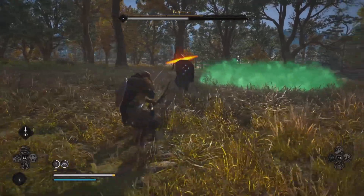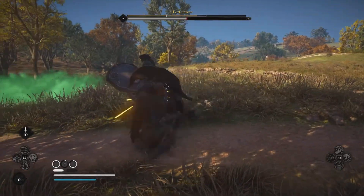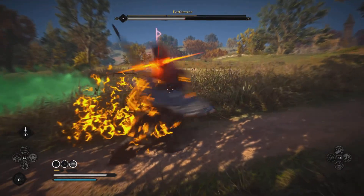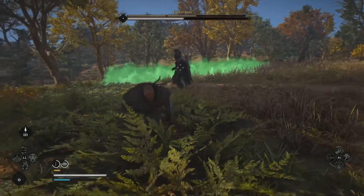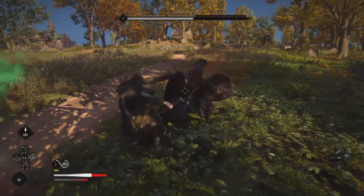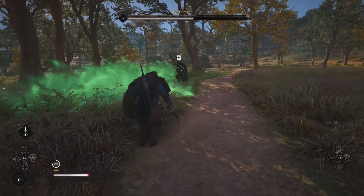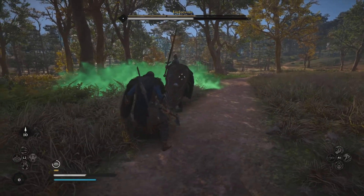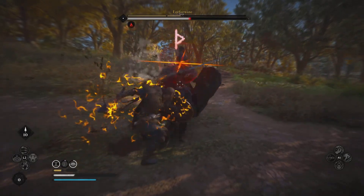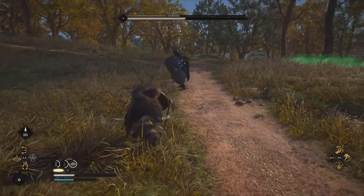That attack is going to be one hit for the most part. If you don't time it correctly, the second hit will come up. For the most part she's only going to throw about three at one time. The orange straight-ahead slash is mostly going to be just one hit. If she's going to poison again, be prepared for three poison throws — just jump out of the way.